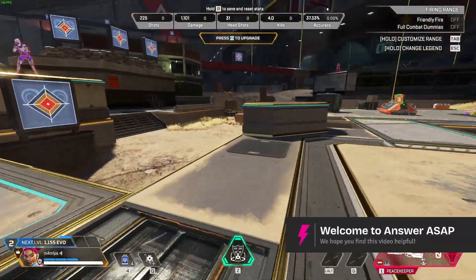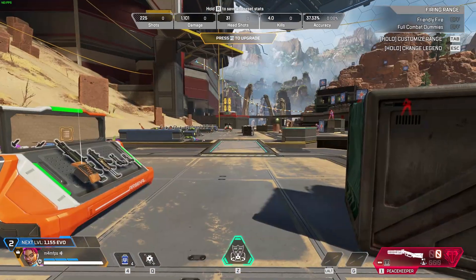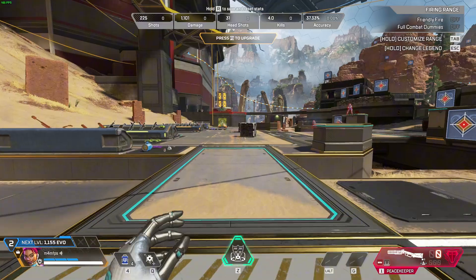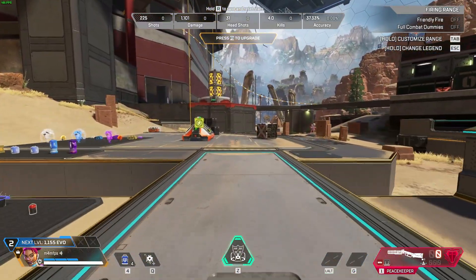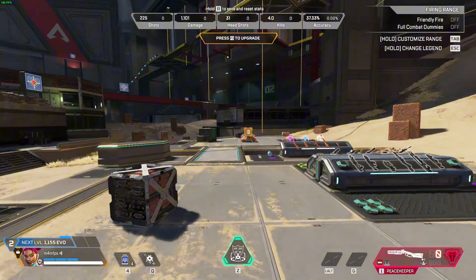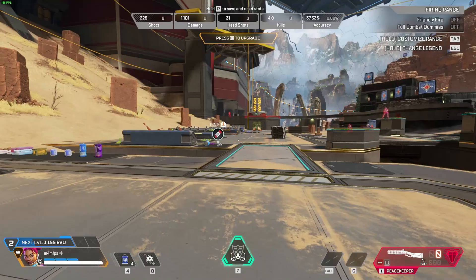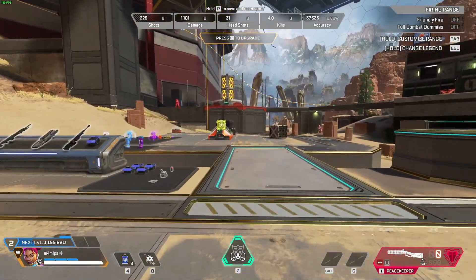Welcome. In this video I'll show you how to strafe in Apex Legends. It's pretty easy to do. First, go ahead and gain momentum, then slide jump, slide jump. Again, gain momentum, slide jump.